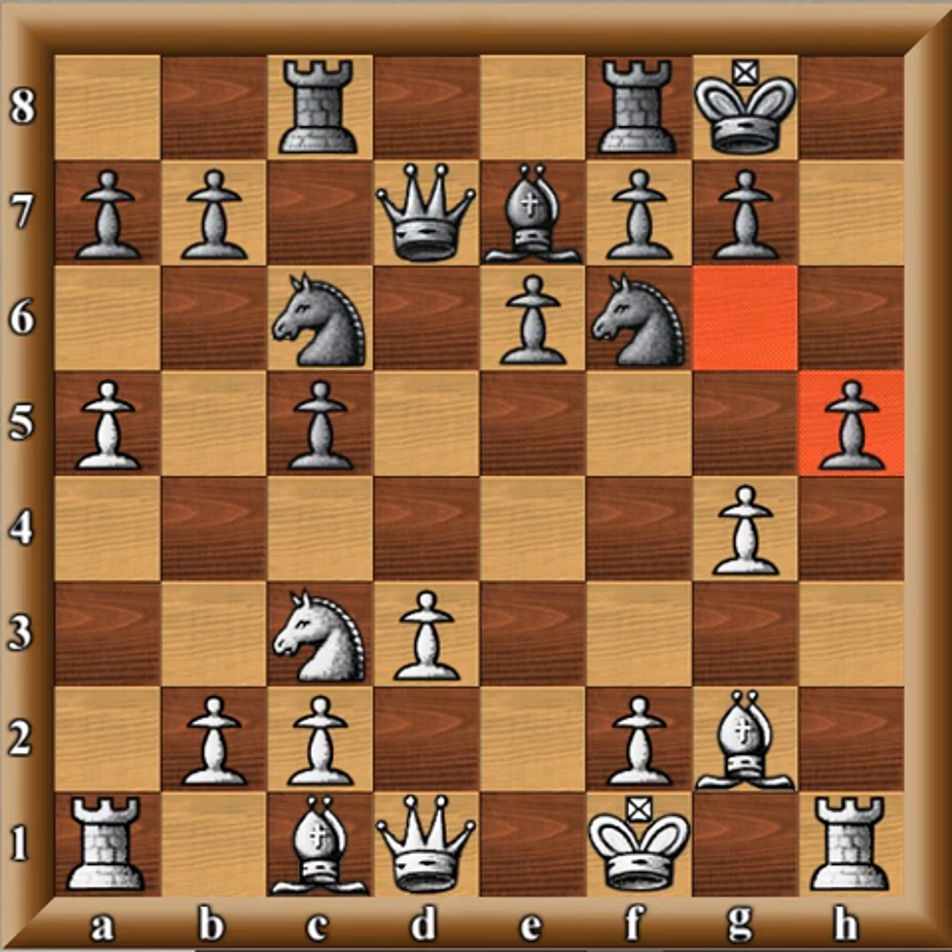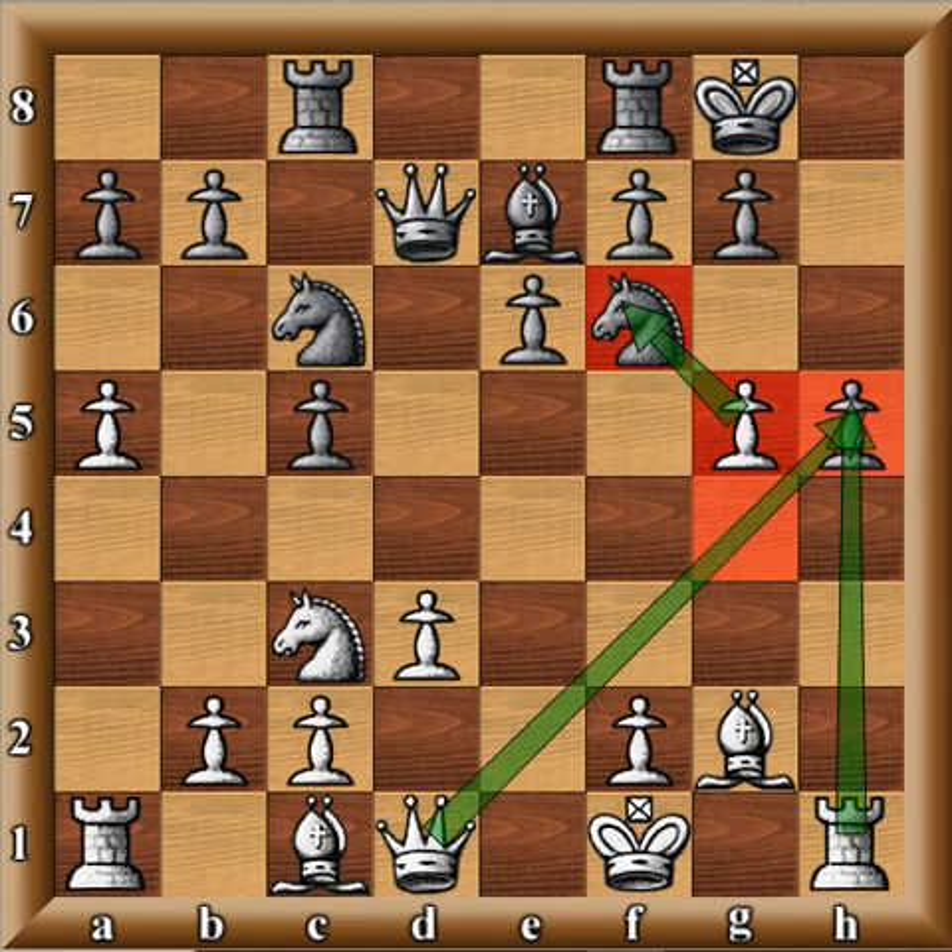G takes H5 — maybe a little too ambitious for Black. He's expecting this and not really worrying too much. However, after the move G5, there's a lot of trouble right here, because this Knight is attacked. And what's going on with the H file? How is that going to be defended properly?